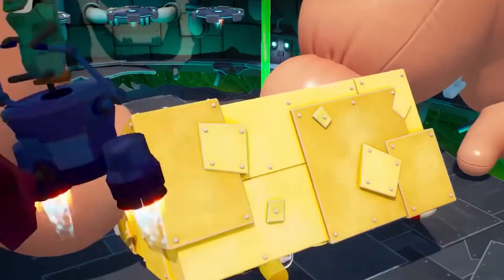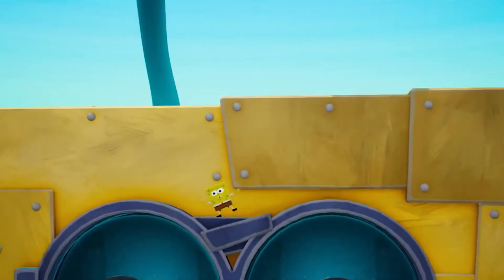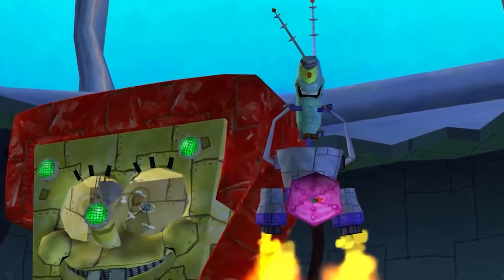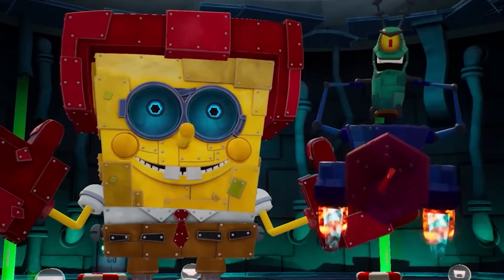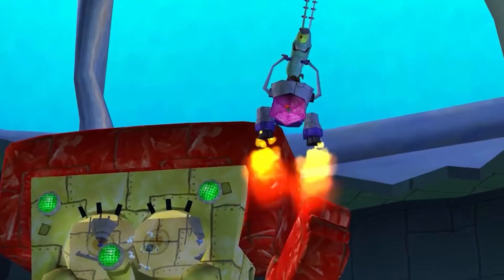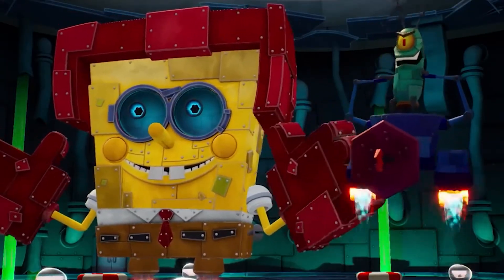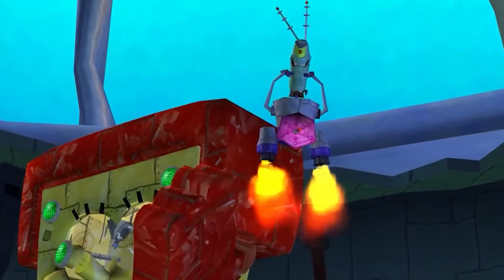Looking at Robot Plankton, he looks a lot more different than he did in the original. His eye in the original was greenish, but in the remake it's orange and red. The thing that he's standing on was purple in the original, and in the remake it's kind of like a dark pink. And he's a lot more green instead of pale green.